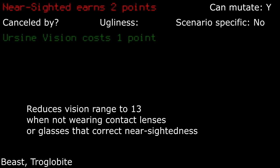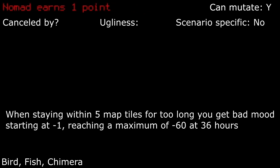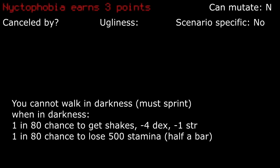Nearsighted: this honestly just sucks. I wouldn't take this because it basically prevents wearing power armor helmets without contact lenses. Nomad: quite a nuisance if not maintained. However, it can be managed if you have multiple bases. I will occasionally take this trait — it's not the end of the world if you're always moving around anyways. Nyctophobia: with a small chance to get shakes, losing stamina, and only being able to run in the dark, this trait is only for characters that love the daytime. Being in the dark or nighttime would be quite the hassle. I'd pass this one up if possible, but it's not unmanageable.